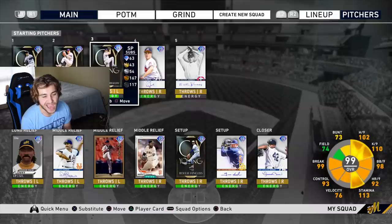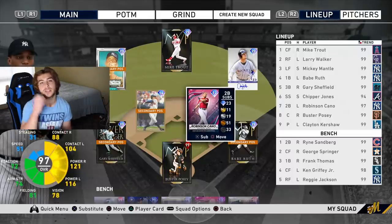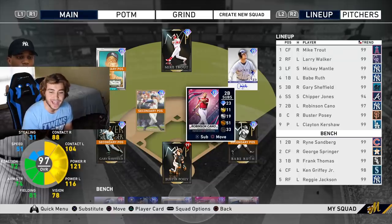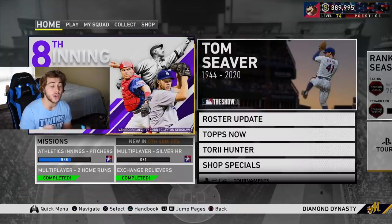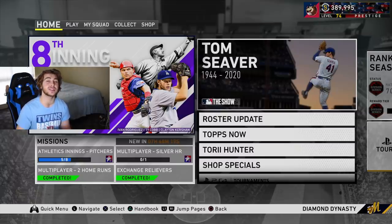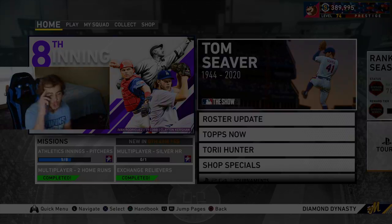I don't love Paxton this year, so Kershaw gets the start. We'll throw in Royce Lewis for today's gameplay as well — that video should be out later today, so ring that notification bell. Let me know who you guys are selecting for the 8th inning program, and if you enjoyed the video, leave a like. Hopefully your packs pull Royce Lewis and not Aaron Nola or Sonny Gray. Thanks for watching!